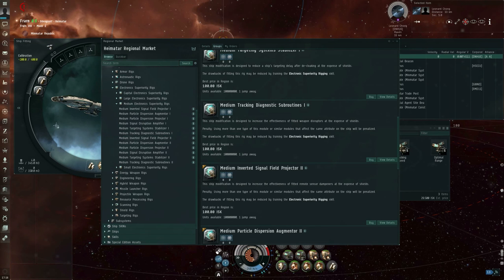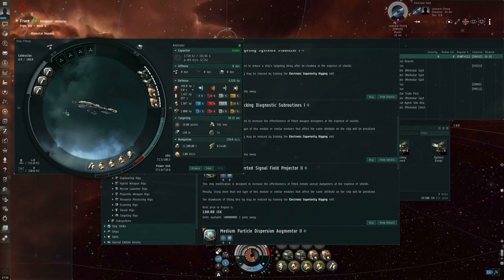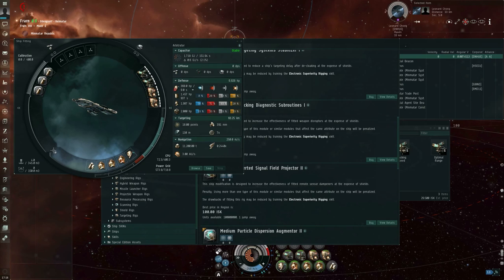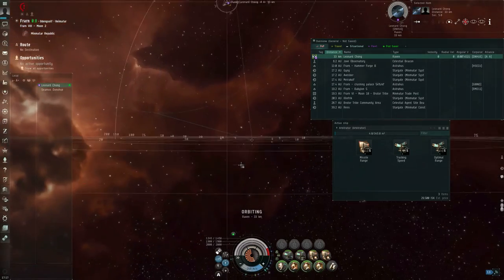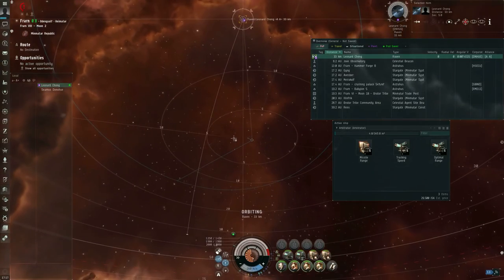If you're flying a cruiser such as the Arbitrator, Curse, or Pilgrim, use the medium-size rig. Use the small size if you're flying the Crucifier or Sentinel, or any other frigate-sized hull. You can fit these rigs to ships not bonused for the modules in question, but it won't be as effective as using them on the ships that are actually bonused. That covers weapon disruption. I'm Seamus Donohue of EVE University. Thank you for watching.